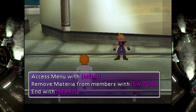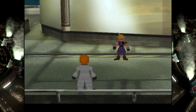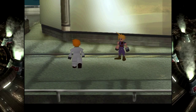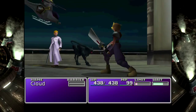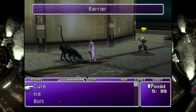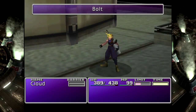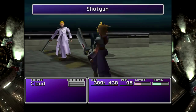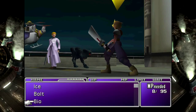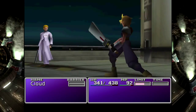I may have made a mistake. He just cast - I want to say Barrier on Rufus there. It should now be... Barrier and Barrier. It just did Barrier on itself - I thought it did MBarrier as well. Bio! Basically, I want to kill his dog first. That was quick. I don't know whether that's dealing extra damage or not because of the barrier, and it makes it kind of hard to tell.